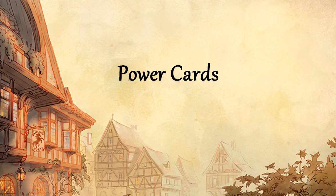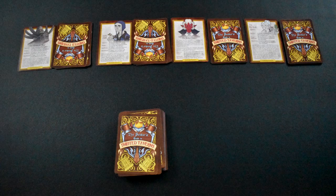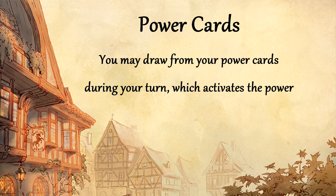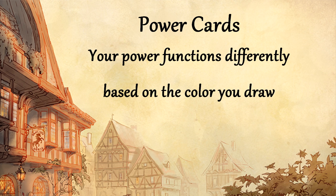Now that we've got the basics down, let's look at power cards. Each player should have their own stack of court cards face down beside their hand. At any point during your turn, you may draw one of your power cards, which activates that power. Each character has two variant powers, depending on which card you draw.